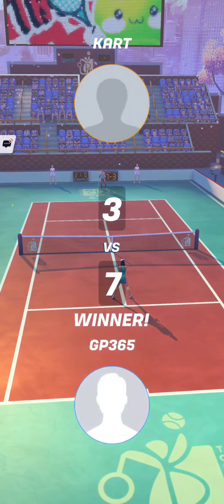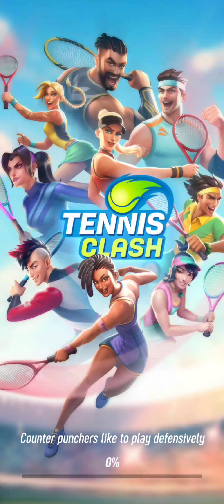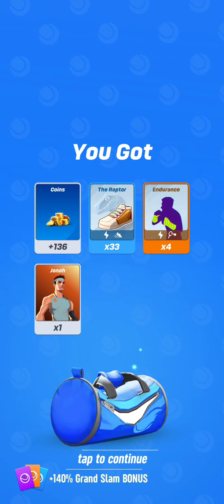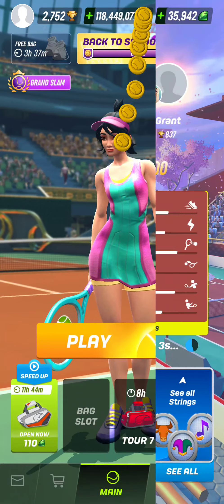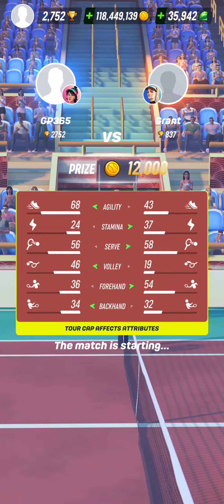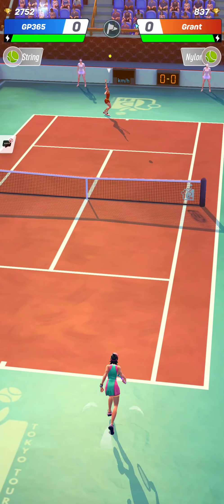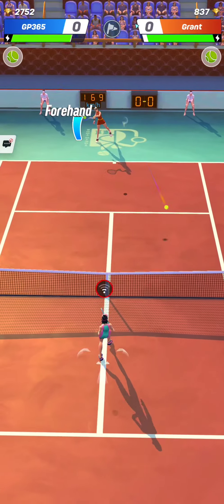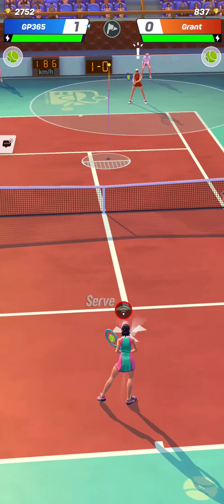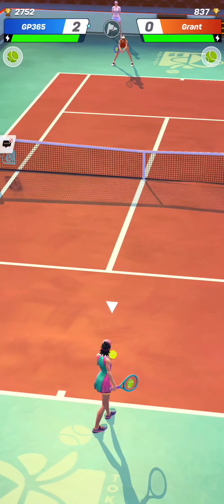I can rely on some serves to win points. Let's open this classic Tour 4 pack — a Jonah card. Next match: a high serve, big forehand, Victoria. Having more stamina, we need to try to end the rallies fast. My opponent is offering me one free point right from the start.